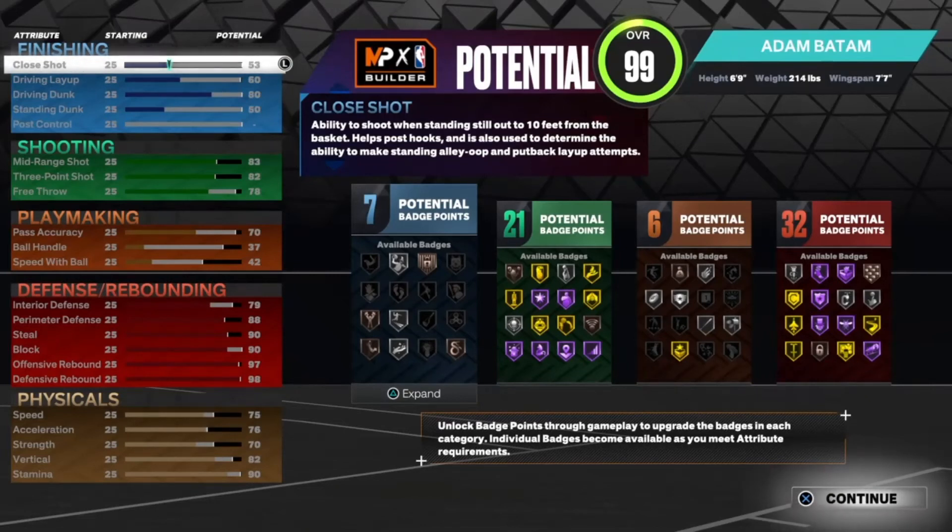You guys might be asking why wouldn't I just make a 6'9" demigod build — cause y'all have seen that all over the internet. Let me tell you why: because it doesn't get the defense that this build gets. This build's not to ISO, this build's not to do anything else but be a popper build. It's a shooting glass cleaner — this is the best shooting glass cleaner build you can get.